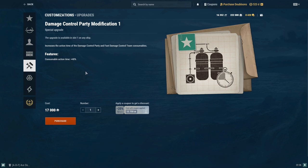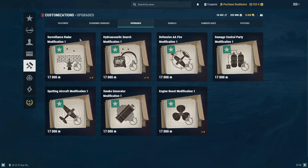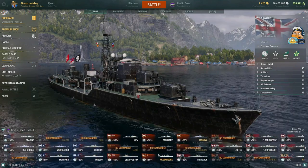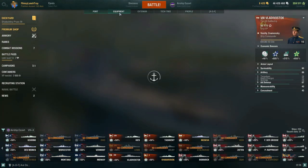This one I've actually been looking at more lately — the Damage Control Party Modification 1. I'm looking at particularly running this on the Russian battleships, and I've also been thinking about Atlantico. This goes in your first slot and increases the action time of your damage control party and fast damage control team consumable by plus 40% — so it's not the 20%. If I look at my Russian battleship, the Vladivostok, you have these fast damage control teams.